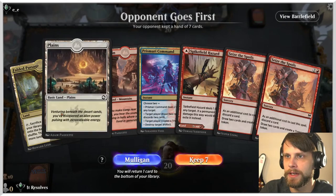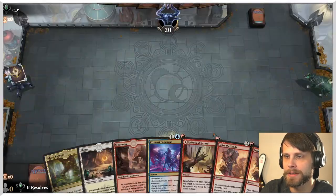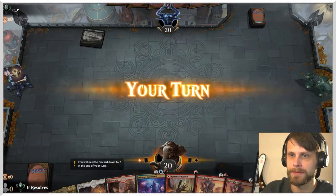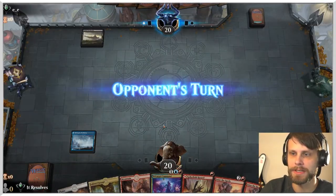Do we want to keep this hand? This is a bit of an odd one, I'll be honest. But we do have the Seize the Spoils. I think it's worth it to try and keep. We've also got the Prismari Command and just a Spikefield Hazard. So we've got some ways to kind of play out whatever the opponent decides to do.